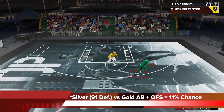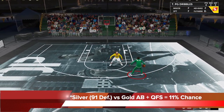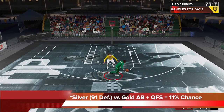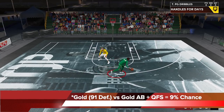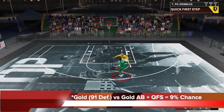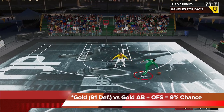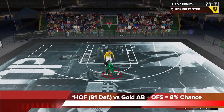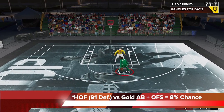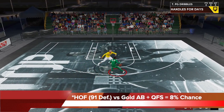If you get ankle braces to silver versus the same handling setup, the chance is now 11% — a pretty significant 9% difference from no badge. Getting it to gold pushes that chance to 9%, which is almost 11% better than no badge. Hall of Fame, once again, is a little disappointing compared to gold — it's only 8%, so you only get 1% more than gold. The Hall of Fame really isn't worth it, especially when it's ankle braces versus ankle breaker.